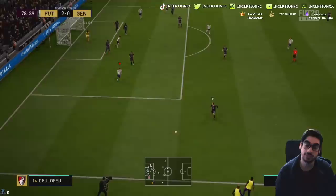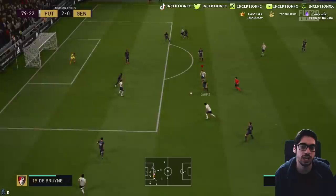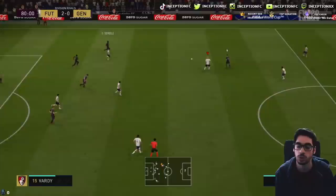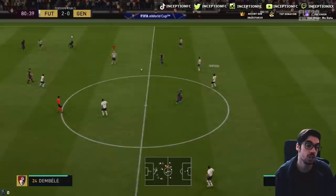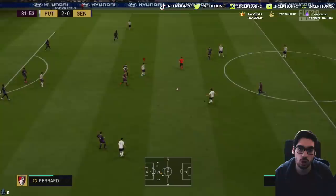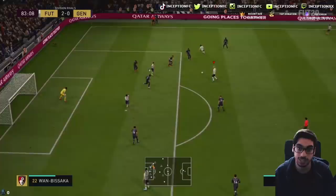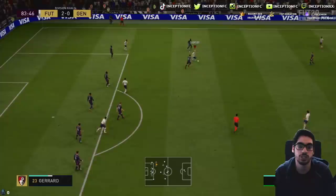First-time shot from that angle — beautiful strike. He hits that really nicely, and his shooting stats aren't even that great. Stay back while attacking — not utilizing any space at all, so he follows instructions really well. This is probably one of the better CDMs I've used. There's so much you can do with him: if you need extra attacking presence he'll do it; if you don't want him to, he won't. With a shadow or engine chemistry style he looks great. He doesn't push unless the space is really open, and even then he has the high defensive work rate to come back.